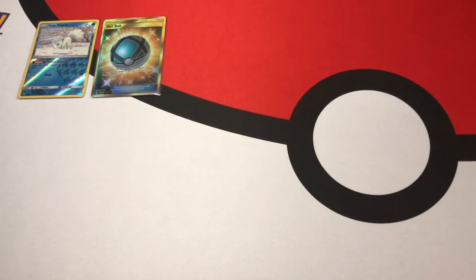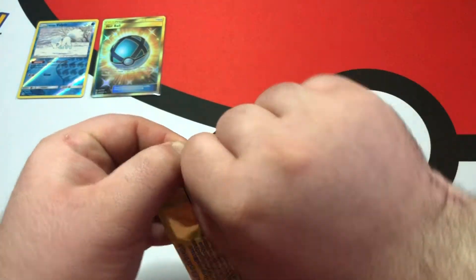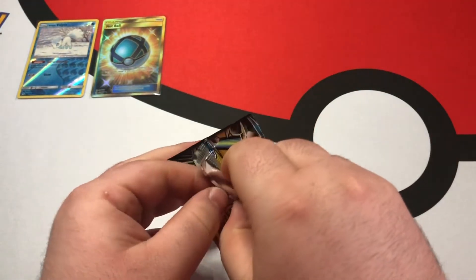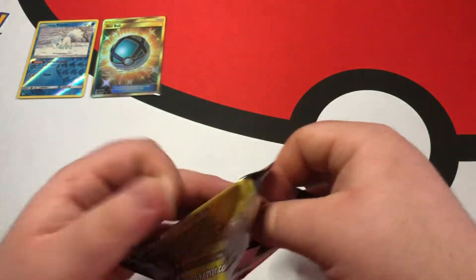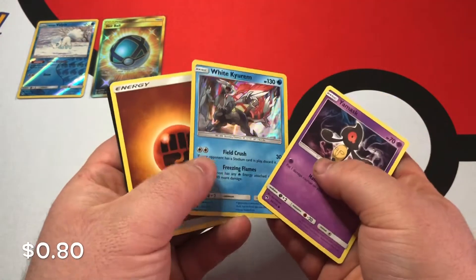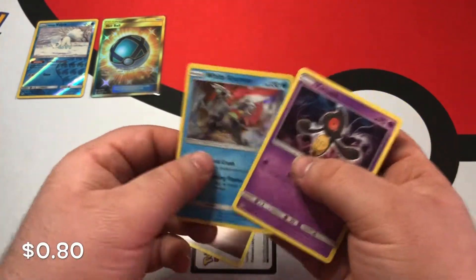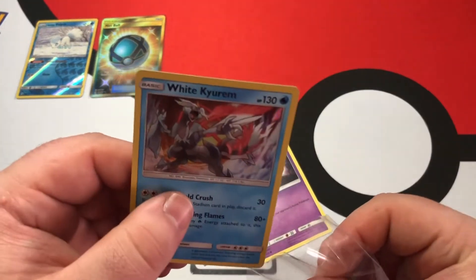Man, I got good luck with gold cards. Might have to change my name to Grizzgold. That is just crazy. We got a White Kyurem Hollow. We're actually getting pretty good luck with these. I might have to do this more often.